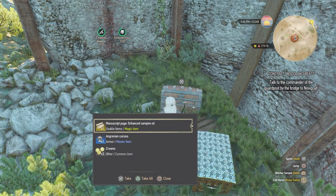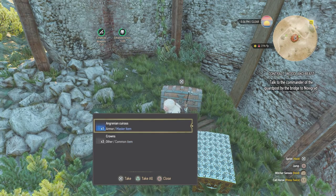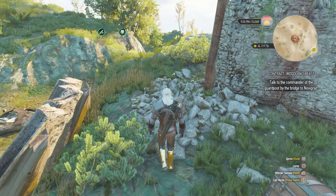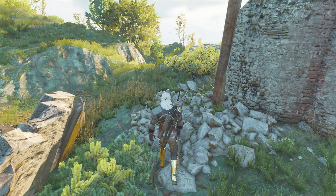Timber, some hide, some enhanced vampire oil, Agrinion and Curus.